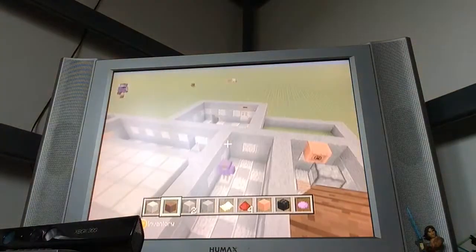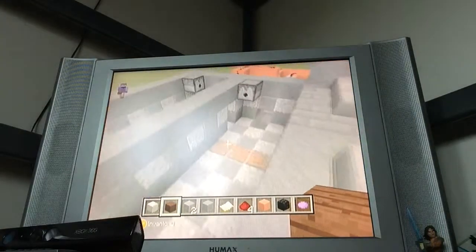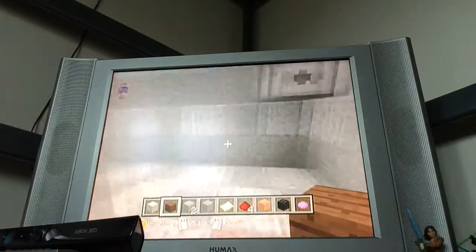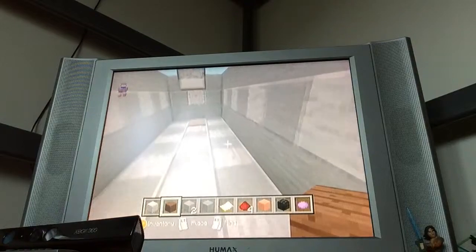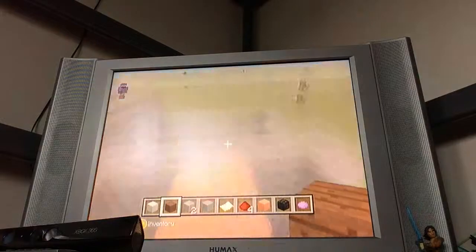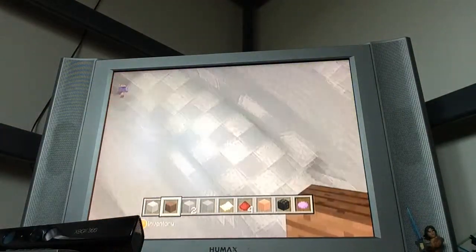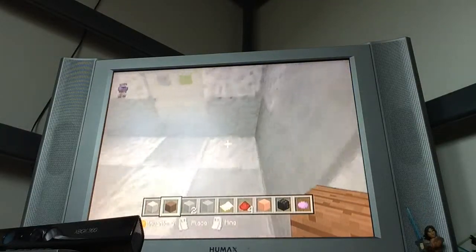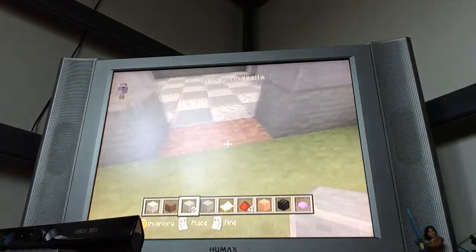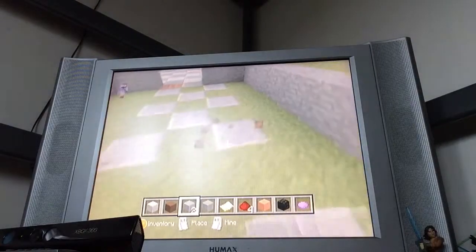Now here's the Bonnie hall. Nothing much — we just have Bonnie, the free press replace, and a camera. Then we have another camera facing our really bad Foxy. Then this is going to be the Chica hall. This is going to be the Springtrap bit. We'll break these — this is going to be the cinema bathroom, like where you can be the entrance.